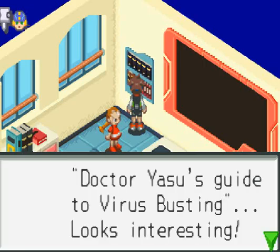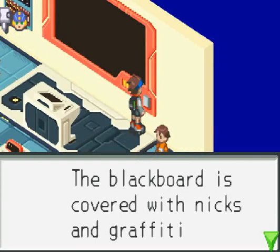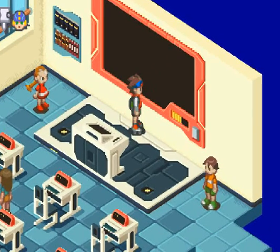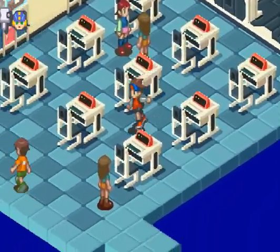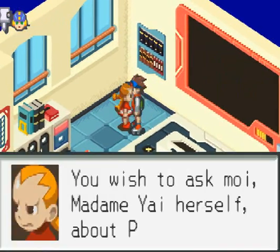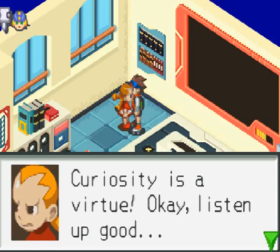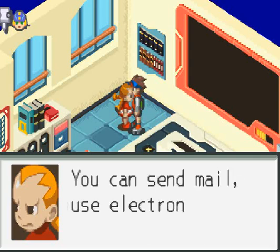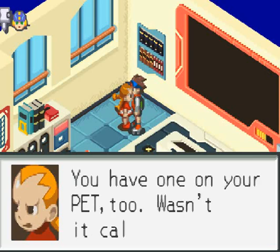These books are all Miss Mari's favorite — Dr. Yasu's Guide to Virus Busting. Looks interesting. The blackboard is covered with nicks and graffiti. Here's our classroom — I'm guessing we have to talk to a lot of people first. This here is Yai Ayanakoji, I believe her name was. You asked moi, Madame Yai herself, about PET? PET is short for Personal Terminal — it's a portable link to the net, kind of like a cell phone but a whole lot more. You can send mail, use electronic money, and read textbooks. The Navi program inside helps you if you have a problem. You have one in your PET too — wasn't it called Mega Man? Yes, it was.